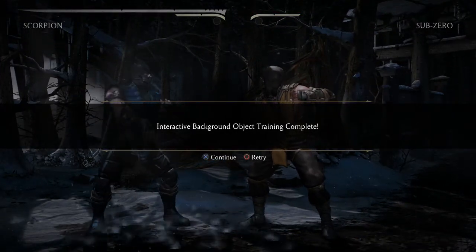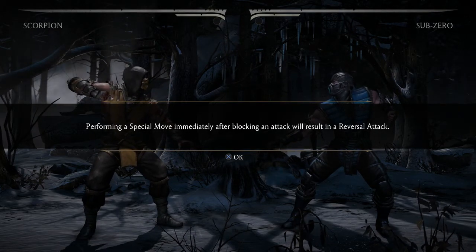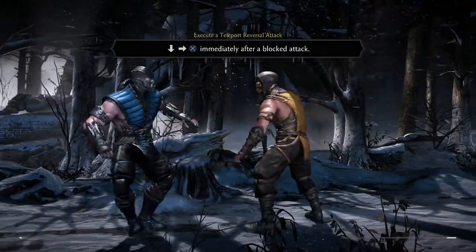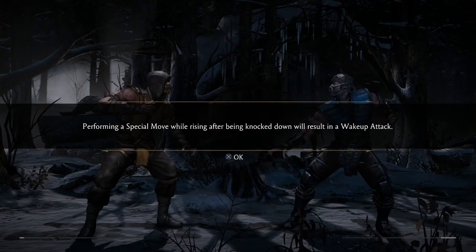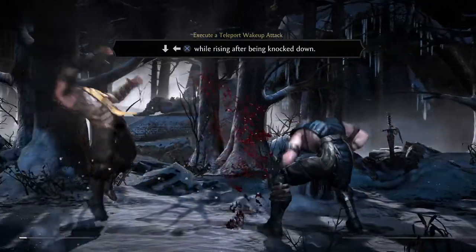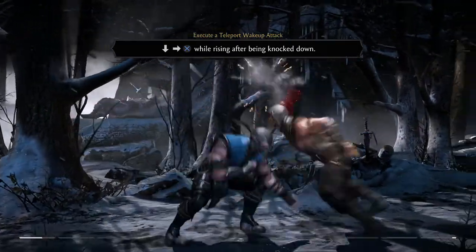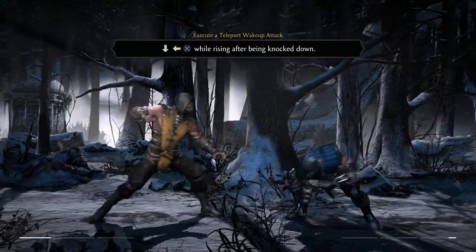You can use square and triangle as well. Background object training complete. Performing a special move immediately after blocking an attack is known as a reversal attack. A fully special move on rising after being knocked down will result in a wake-up attack — it gives you the wake-up window.